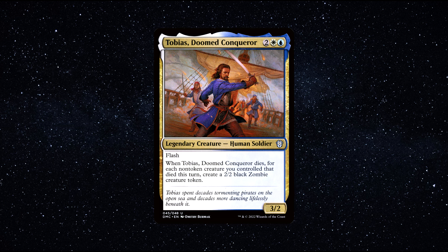Are you looking for a unique human commander? Then Tobias may be the one for you. However, it's a real shame it's not a human pirate, as in the card art it totally looks like a swashbuckler. Nevertheless, this commander still is rather awesome. As a commander, Tobias may lend himself to aggressive strategies that focus on quickly swarming the board with creatures, which can put pressure on opponents and force them to react defensively.